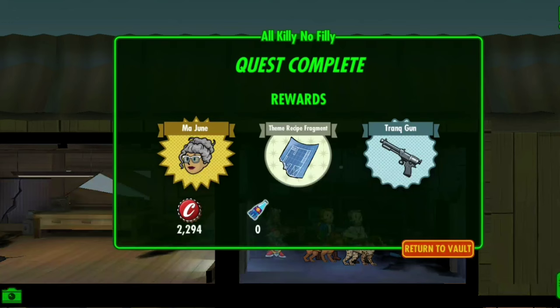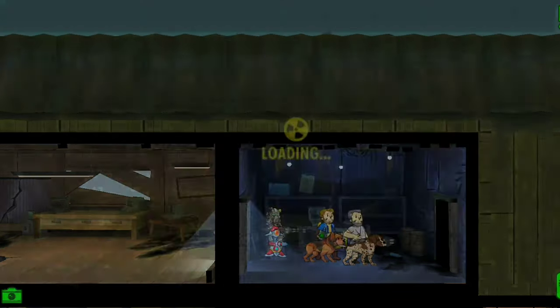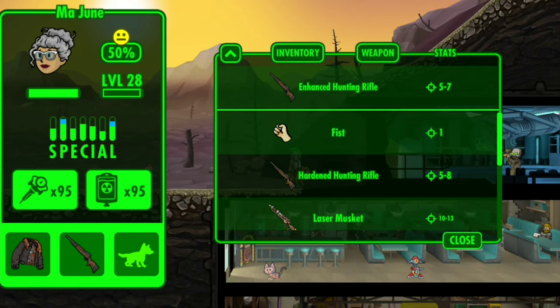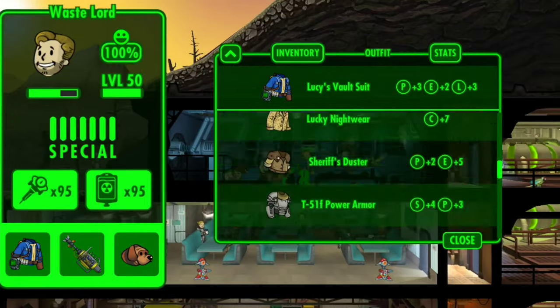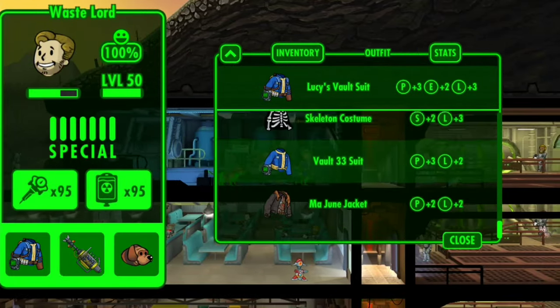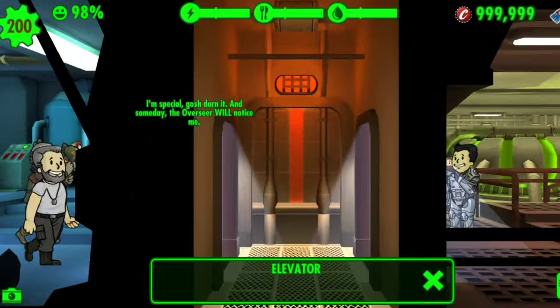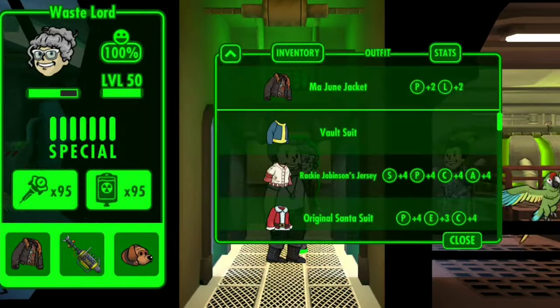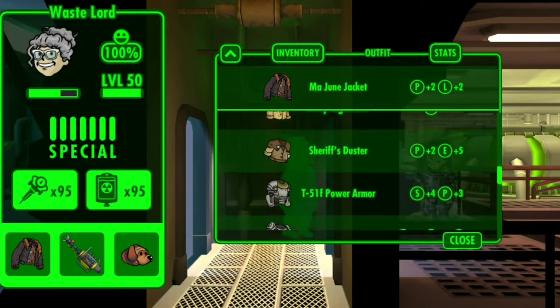Ma June comes with a Ma June jacket and a hunting rifle doing five to seven damage — completely useless. Let's put on her jacket and see what it looks like on a dude. 'I'm Wastelord and — what the hell is this outfit?' That was probably the best impression I've done all night.